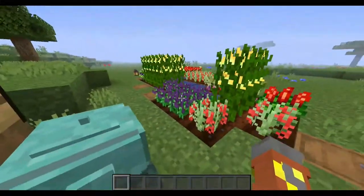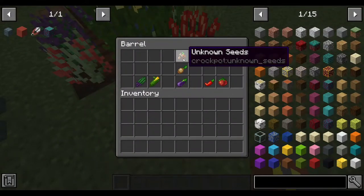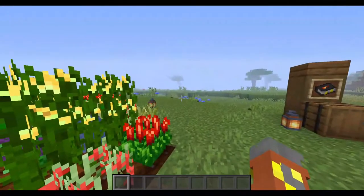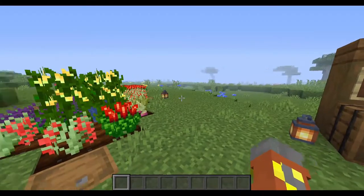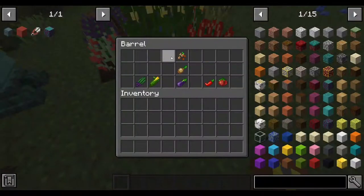Next let's take a look at the new plants. First, the most basic plant is the unknown seeds. You can get this from breaking grass, and it's basically like wheat, except it's only for the Crock-Pot mod's vegetables and such.